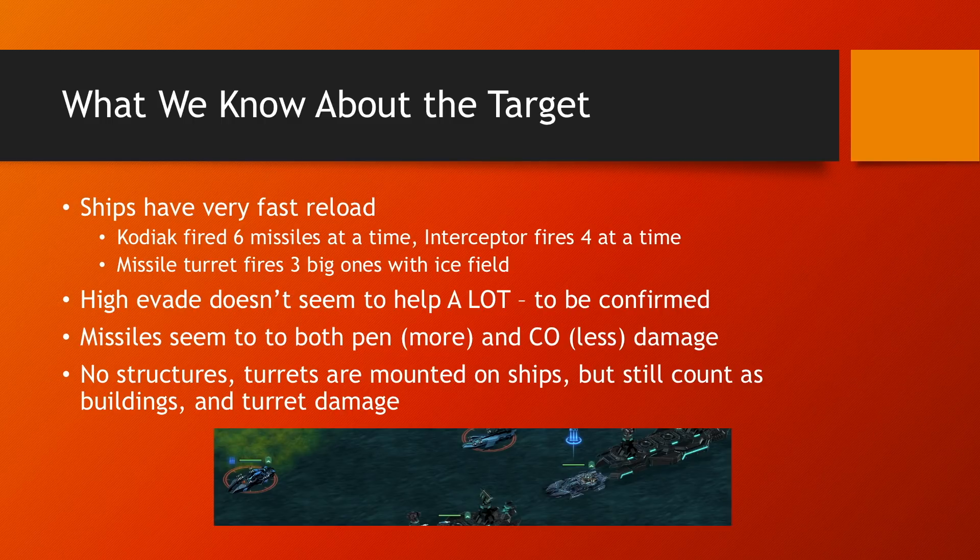It's very important to have plenty of phalanxes in the fleet, or if you're going switchblades, enough switchblades. High evade doesn't seem to help as much as I thought. I'm now split between using Agility System 4 — since nothing is directly stunning or slowing your ships other than the ice fields and Agility System 4 doesn't help against those — or using a more offensive special such as Explosive System 4. That remains to be confirmed.